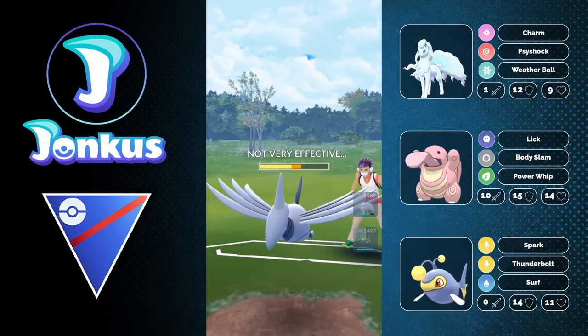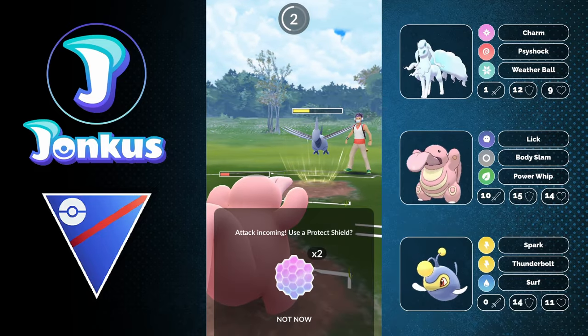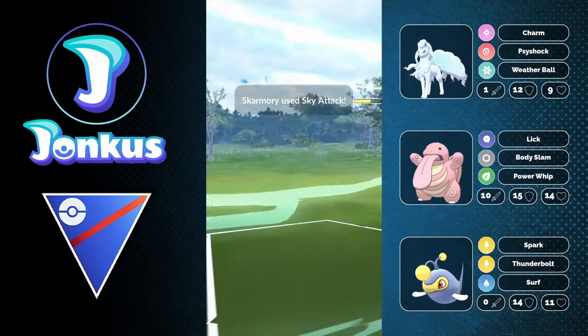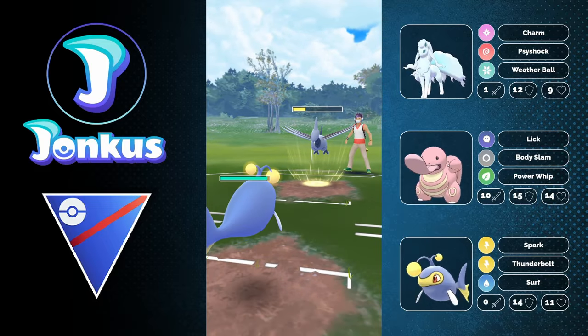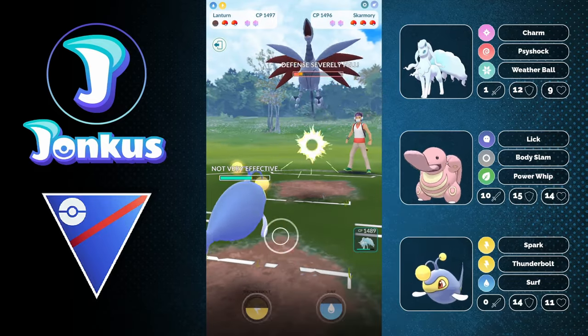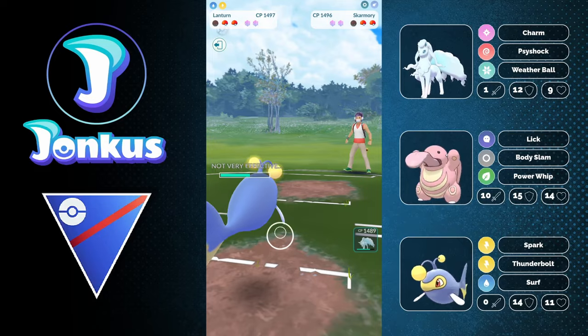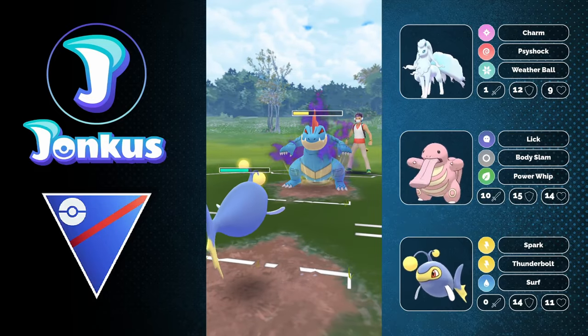I'm actually kind of okay with the spot we're in right now. I went for the Body Slam very likely, but they can go for a Sky Attack and I can go for the full farm. I get more energy with that, which is nice. As the opponent decides to go for one Brave Bird, we can just go for the full farm. I doubt that they're going to have something in the back that's still going to be good against Charm, because they already have their one Pokemon that's great for it.